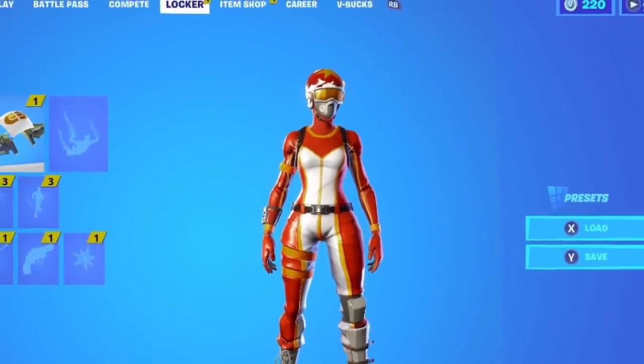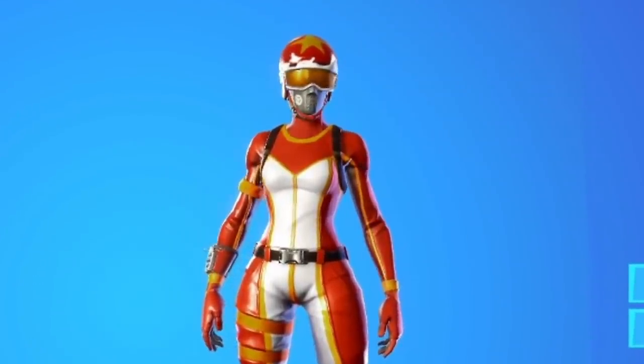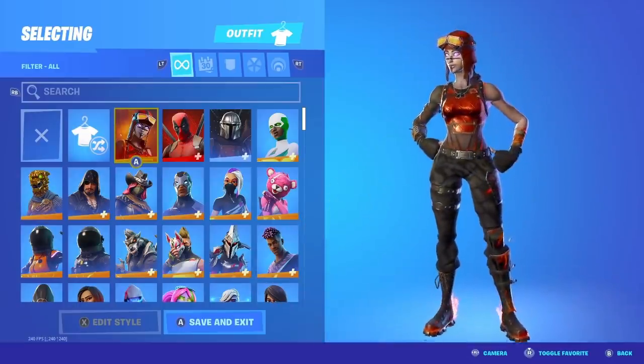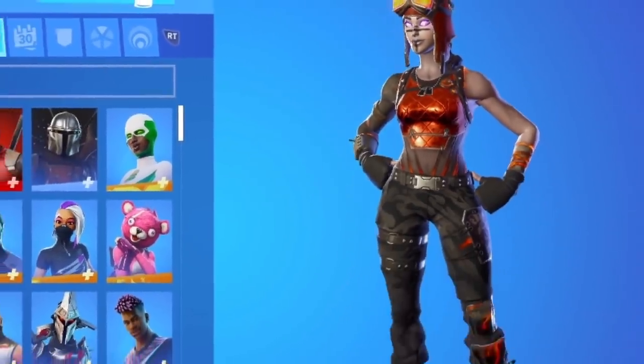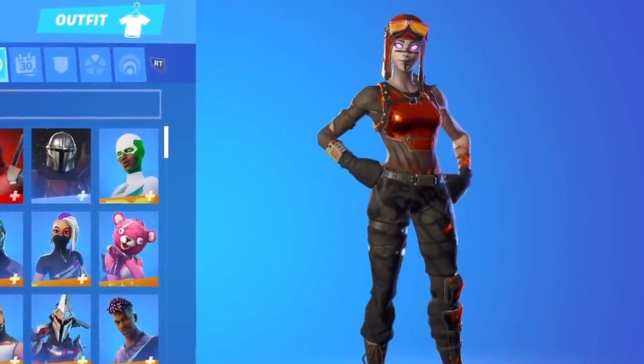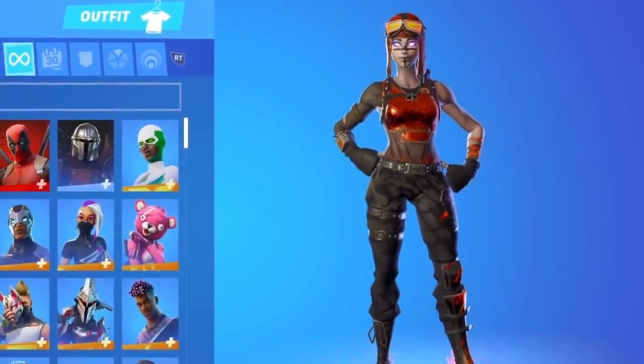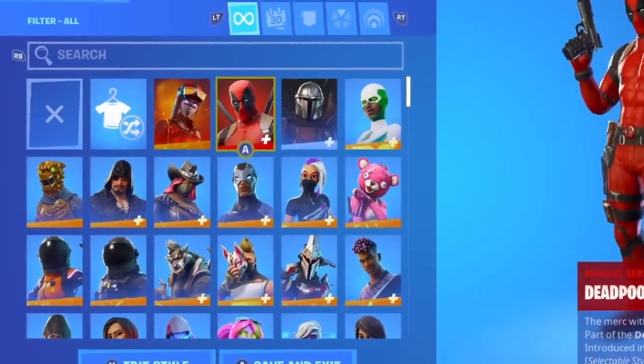Alright guys, we are now in the locker of my stacked Fortnite OG account. We are going to hop right into this and show you all what I have. Starting out in my skins locker, we got the Blaze skin. I remember when this skin first came out, it was so hype. Everyone thought it was so cool, but honestly the hype has died down so much. I mean, it looks like the Renegade Raider, but it's just like an off-brand version.